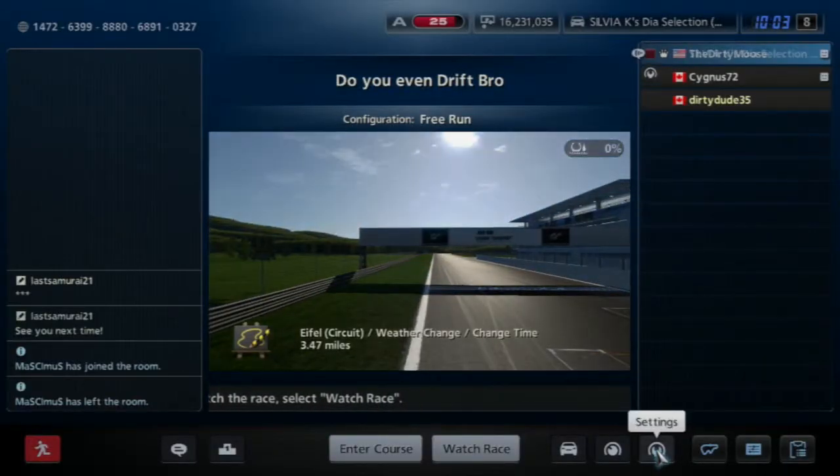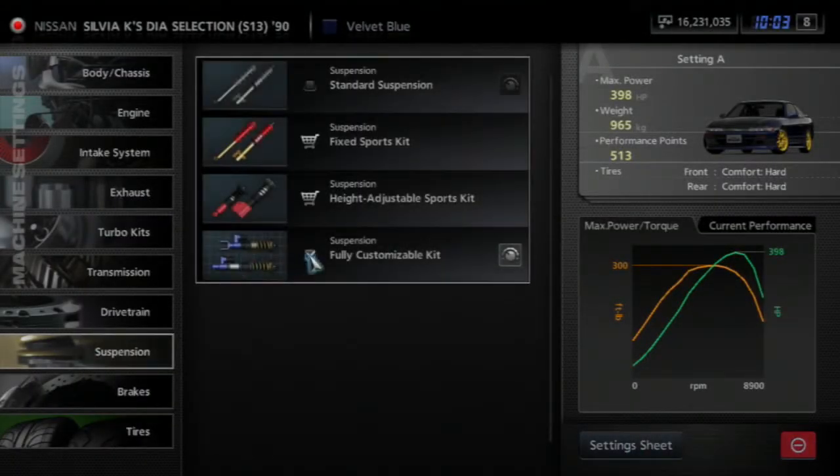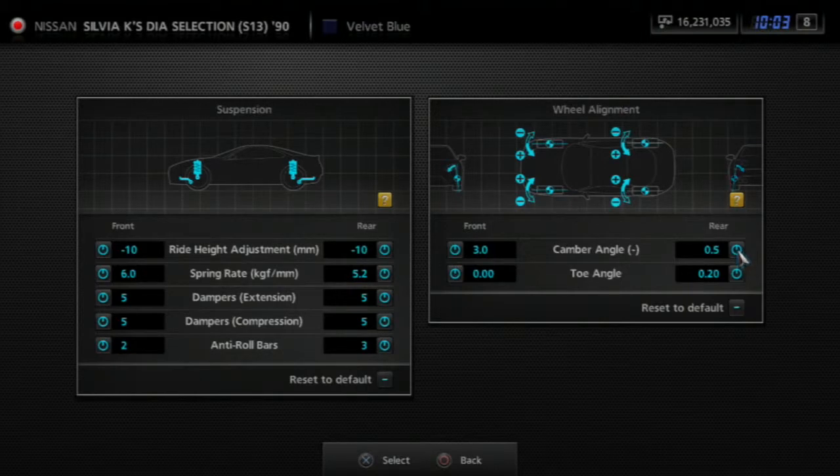What about the toe angle? Yeah, that's what I'm about to tell you. All the way positive — all the way to the right — on both sides for toe angle. And then camber angle you want all the way to the right as well.